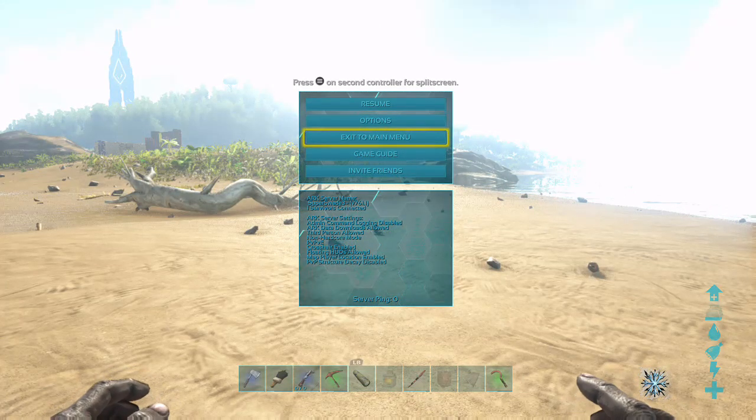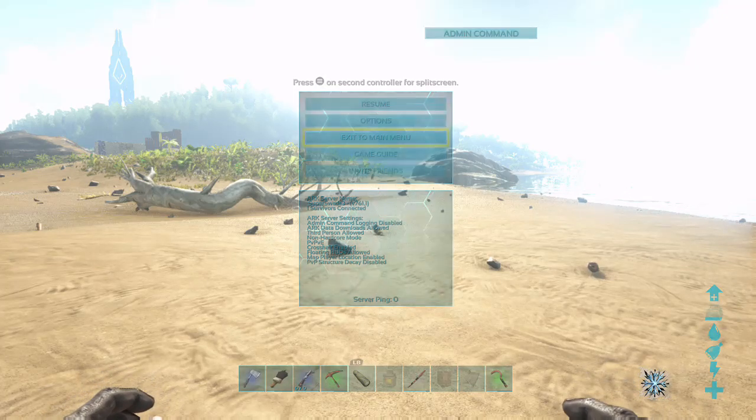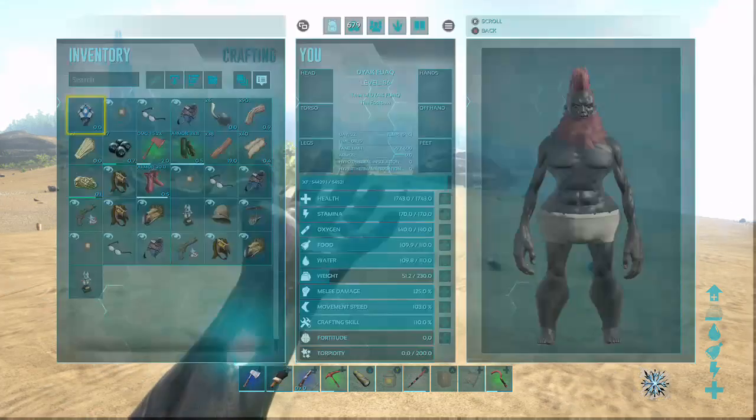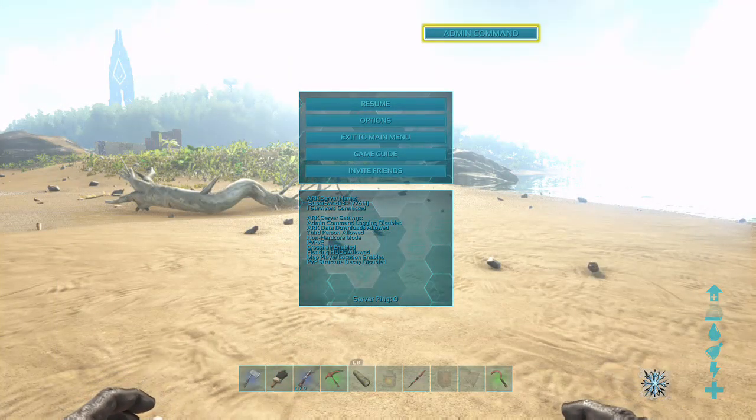Once you're in the pause menu, you want to click LB, RB, X, and Y all at the same time. Oops — I clicked B by accident. Okay, look, it popped up, it's there now.